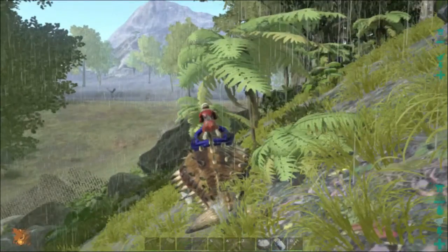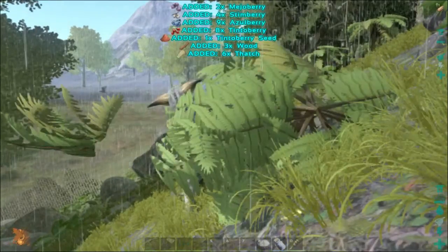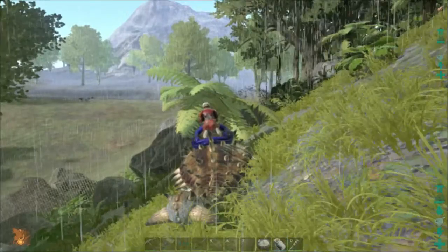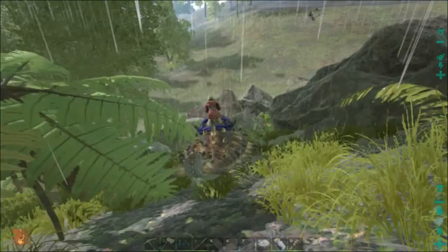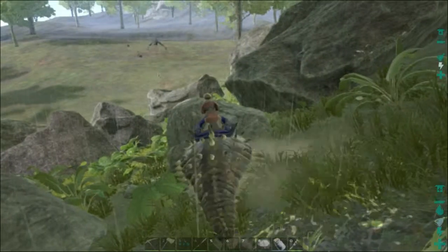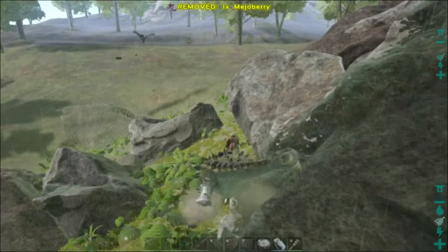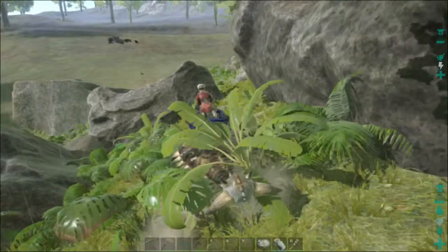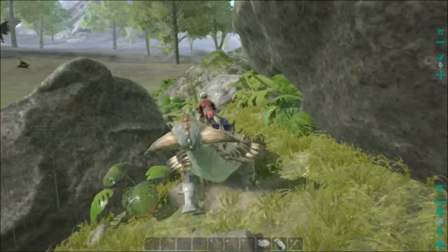I've been trying to get a Pteranodon for Sass, but no luck. There's one of those Argentavis up there. These Ankylos are really good for gathering all types of materials - they're perfect all-around pets. There's an Argentavis over there fighting with a Saber. I think we should go take them all out, but this is the mining trip.